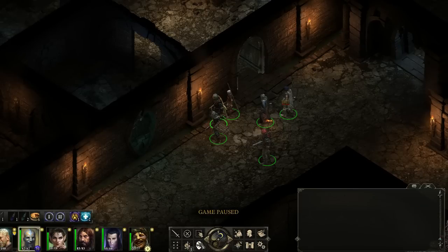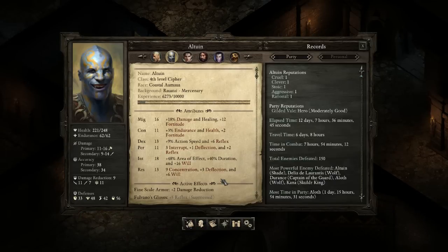So this is my character, Altween, the fourth-level coastal Amawa Cypher. My backstory for this guy is that he's sort of a pirate, because I wanted someone who was a caster but rough around the edges. The Cypher stealing soul power to fuel their spells sounds a bit sinister, which fits the pirate background. So I picked Mercenary as his background and that's how I've been thinking of this character.